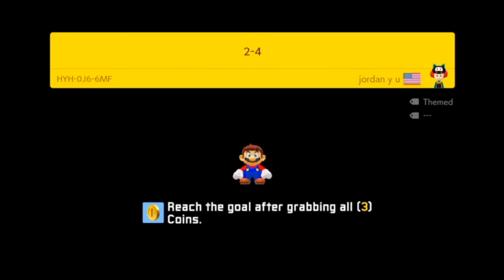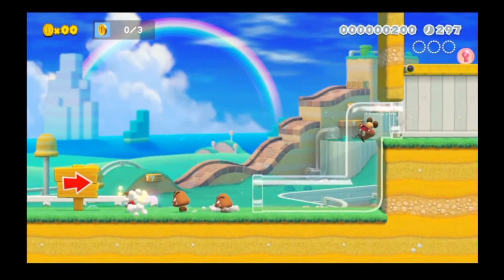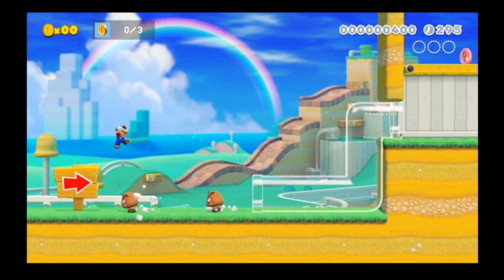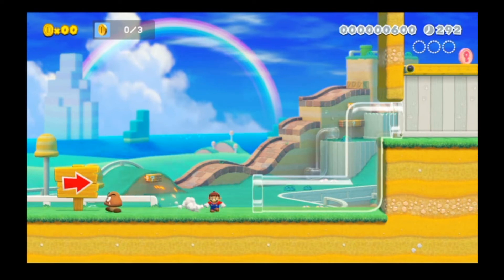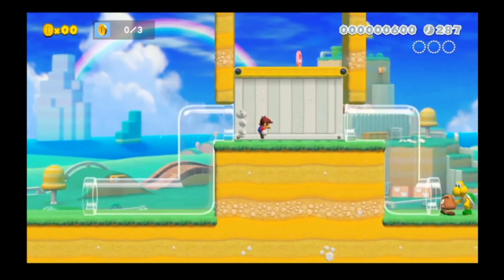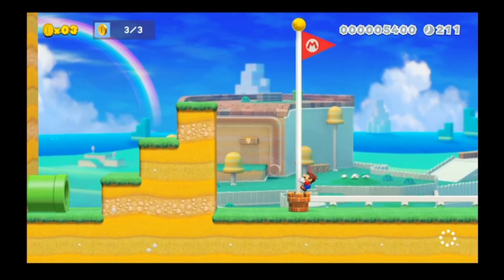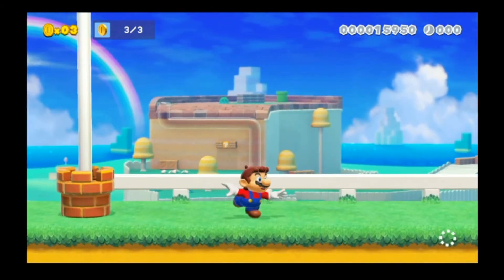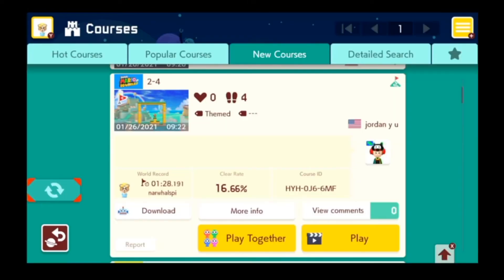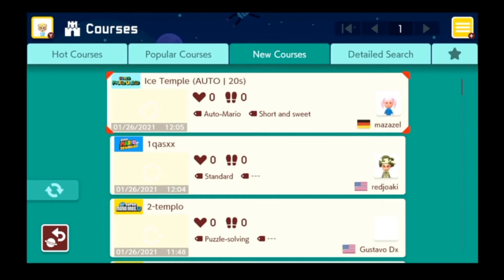2-4. We gotta get three coins — that's a lot better than 158, like the first one. Holy cow, why would you make someone get that many coins? Anyways, this looks like a pretty... that Goomba just did not care. There we go — bam. I did not get the top of the flagpole. That is big, big sad. I think it's time to reload this so we can let the newer levels take their toll.